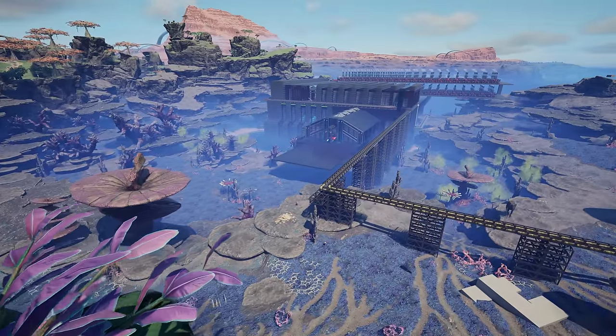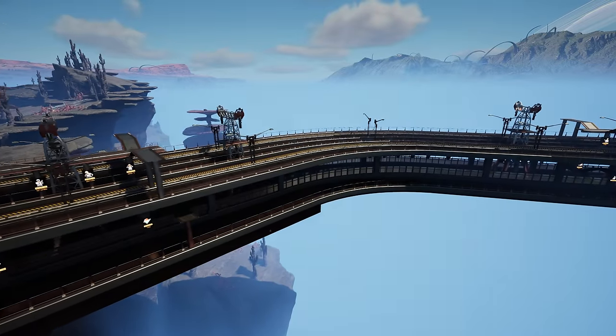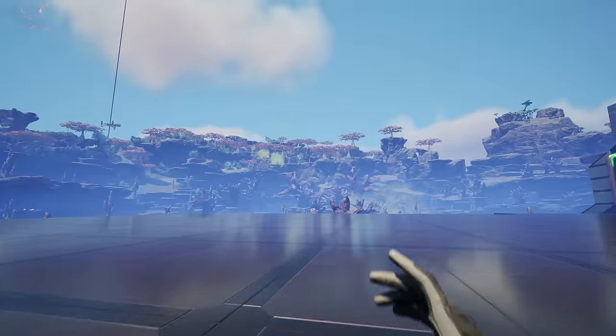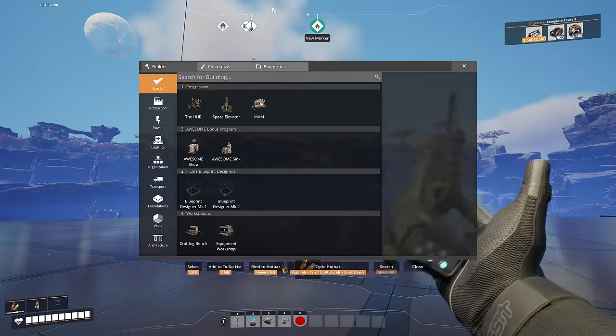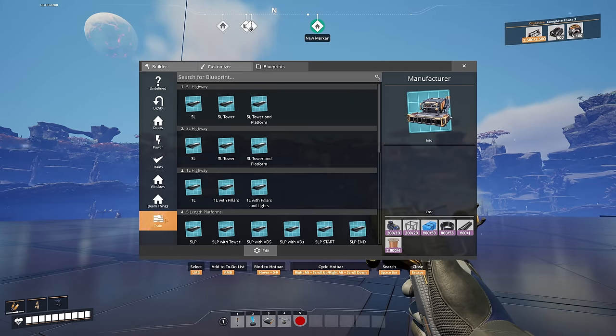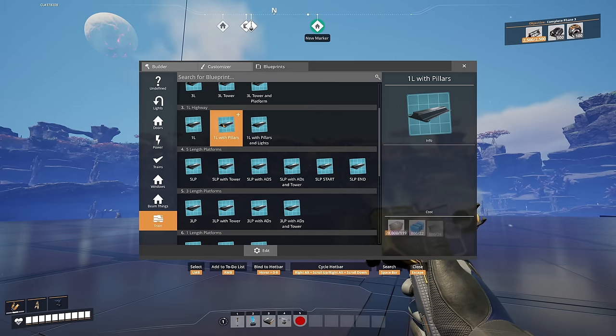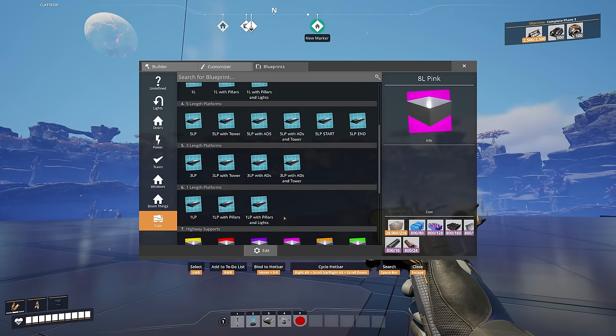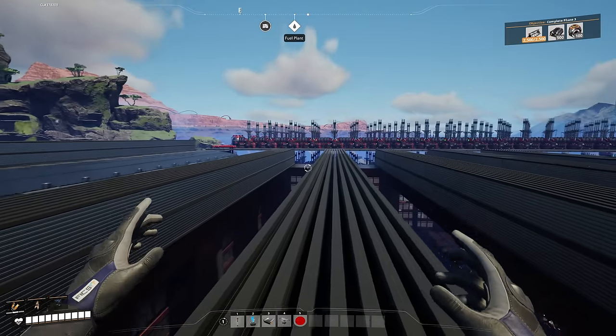Welcome back to another Satisfactory video. Last time I showed you and gave you the blueprints for the highway we created. We went over all of the items in the blueprints section under 'train,' and I gave you all of these which are available to download for free in the Discord - links will be in the description.